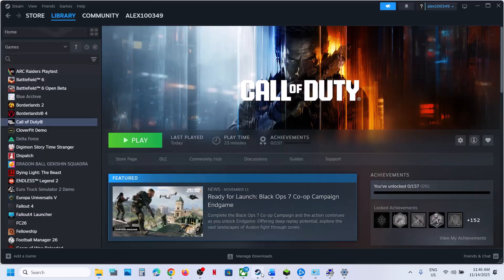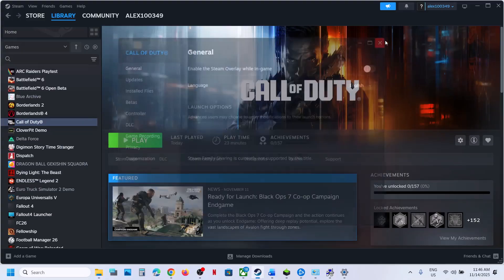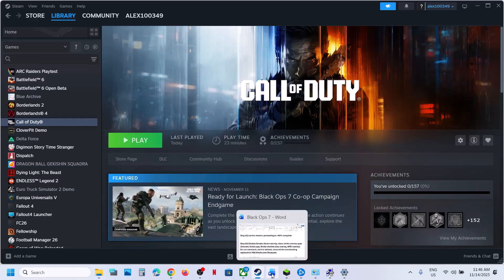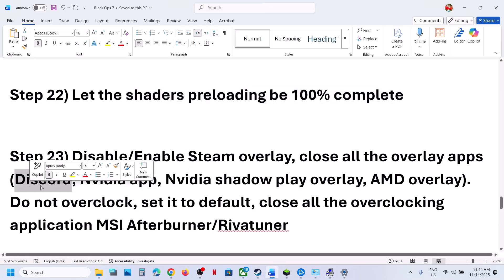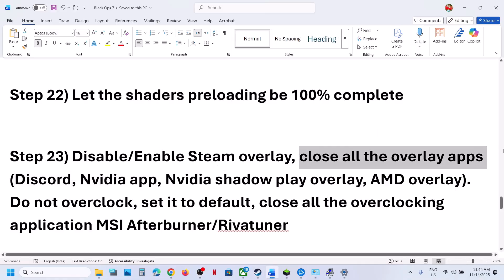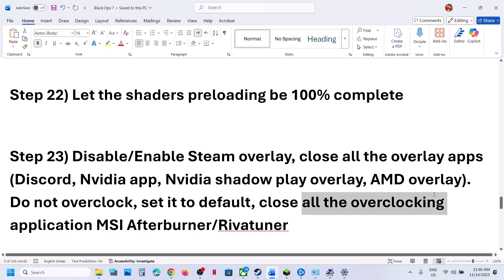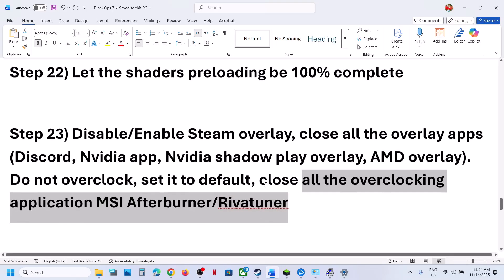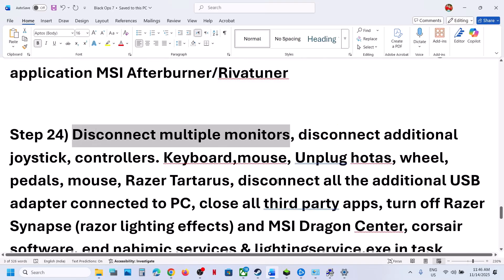Disable or enable the Steam overlay. Go to Steam, right-click the game, select Properties, and turn off the option that says Enable the Steam Overlay While in Game, then launch the game. If it is already off, try turning it on. Also, close all other overlay applications — for example, go to Discord Settings and turn off the overlay, and in the NVIDIA App Settings turn off the overlay. Do not overclock — set it to default and close all overclocking applications such as MSI Afterburner, RivaTuner, or any other third-party applications.